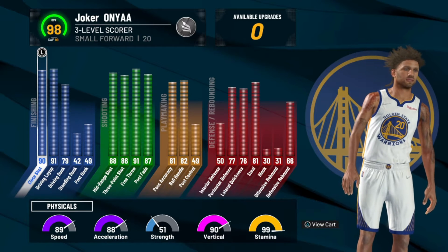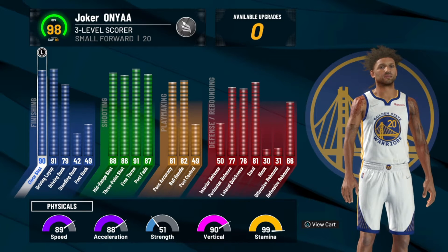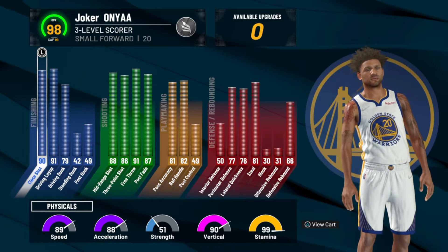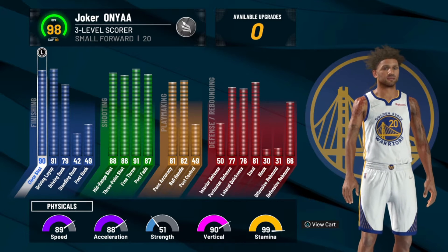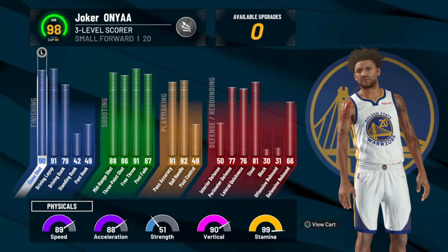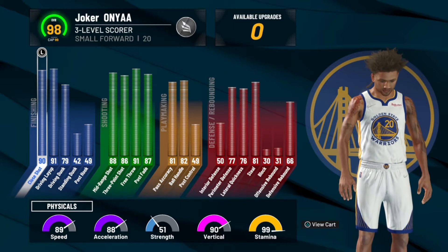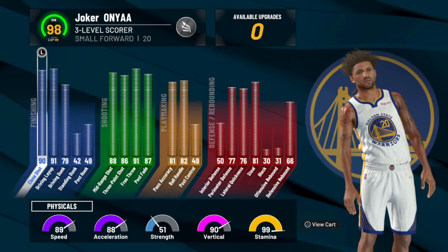What's up guys, here I am with another video. This one is about my build — a 98 three-level scorer small forward, six-five. You guys know this build from 2K20. It's a little different because I took some finishing off and put more defense on, since I'm going to play more twos this year. At 98 overall we are very balanced: 89 speed, 80 acceleration, 51 strength, 90 vertical, and 99 stamina — all with Gym Rat.